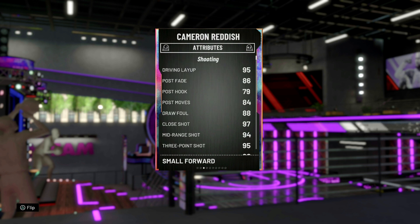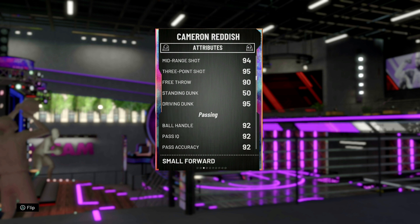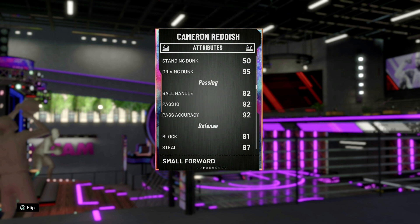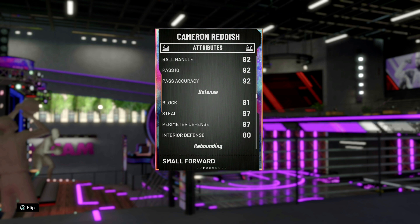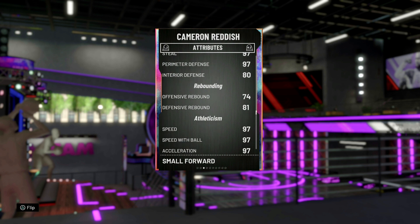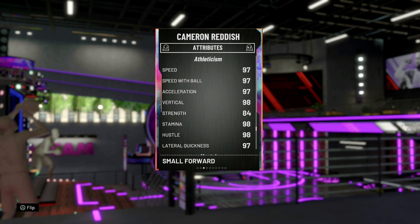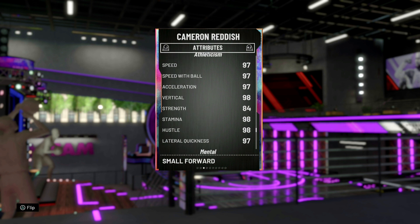We're gonna run him at the two. Driving layup of a 95. Post fade 86. Post moves 84. Draw foul of an 88. Three-pointer of a 95. Driving dunk of a 95. Ball handle of a 92. Passing, 92. And look at that steal — perimeter defense elite, 97. Rebounding is okay. Speed with ball at a 97. Vertical of a 98. Lateral quickness.